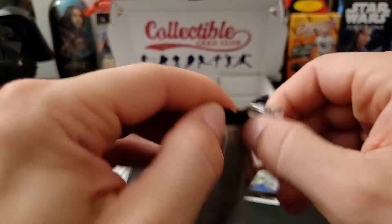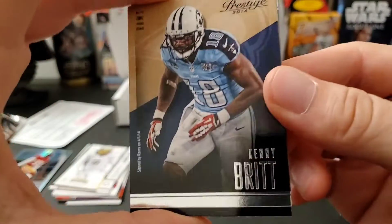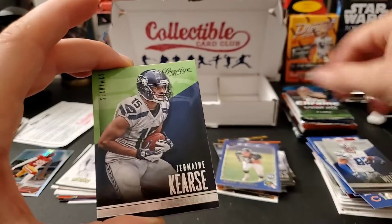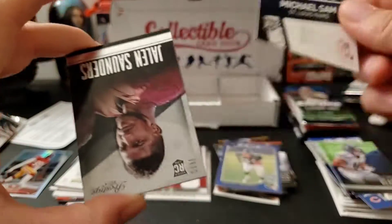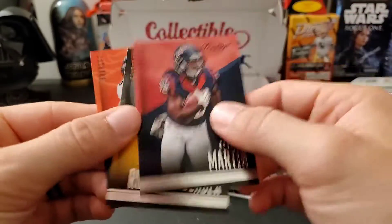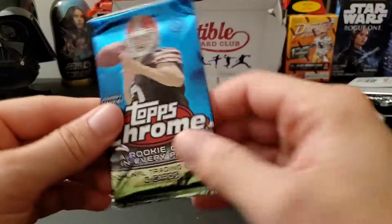2014 Prestige — sorry for the length of the video, it is going to take a little bit. I like to have fun with it — that's what cards are all about, enjoying it. Kenny Britt, Jason Witten, Jermaine Kearse, a Michael Sam rookie, a Jaylen Saunders rookie, Ben and Ball. Okay, nothing wild there.